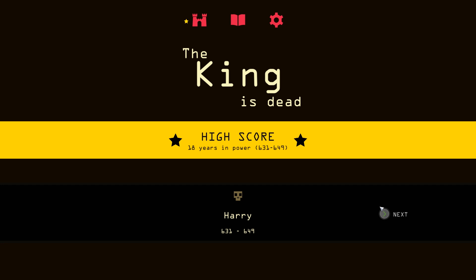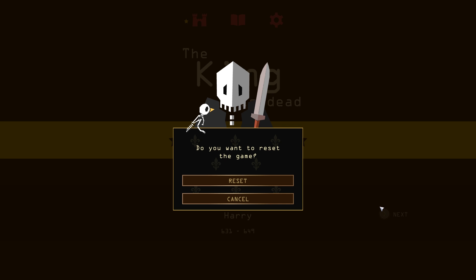For the PC version, all you have to do is hold down the letter R on your keyboard for a count of 5 seconds, and this little message will pop up and you can reset the game. If I click reset, it will completely delete my save and start the game from scratch.